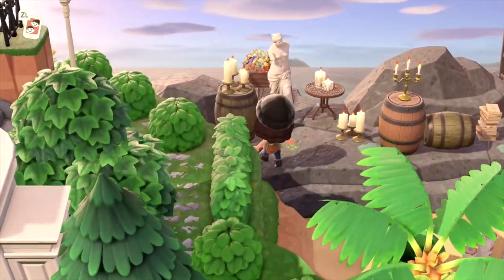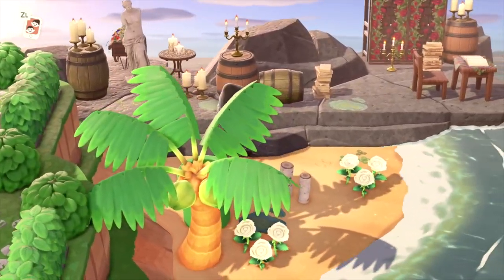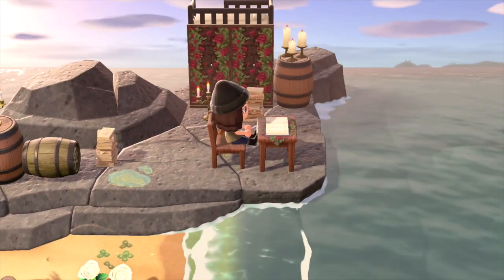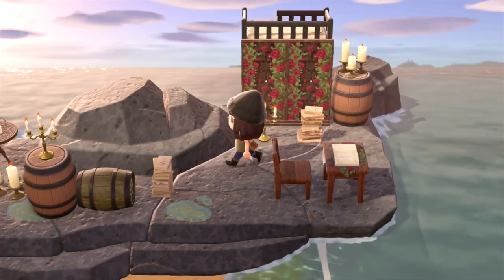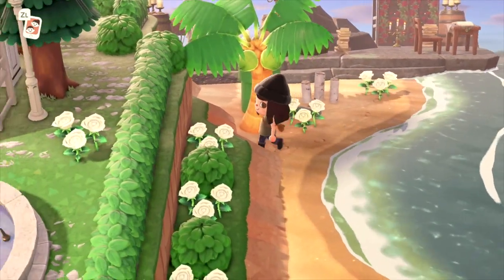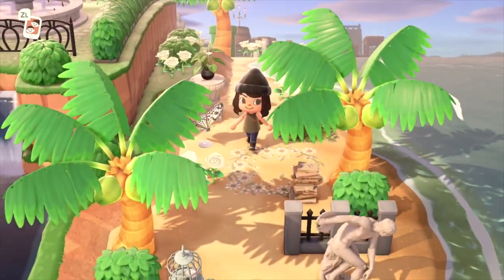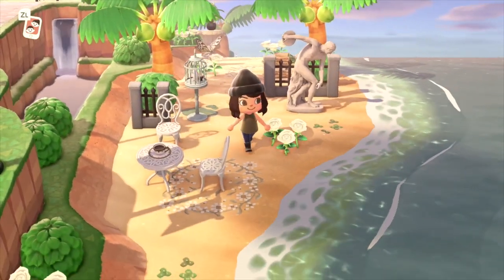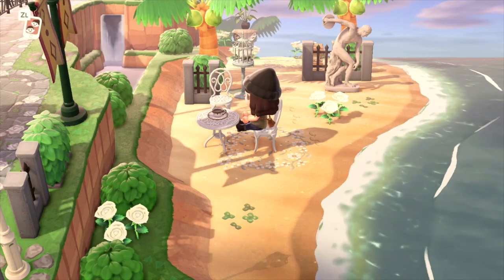Oh how fun — it just took me to this adorable secret beach! This is such a fun use of the warp pipes. Look at this little reading nook — a little place where you can come and write, get some journaling done. What a creative and smart use of the pipes, because I believe this beach doesn't really have another access point. And then we get to explore this whole right beach — this code with the little circle of flowers is really lovely.